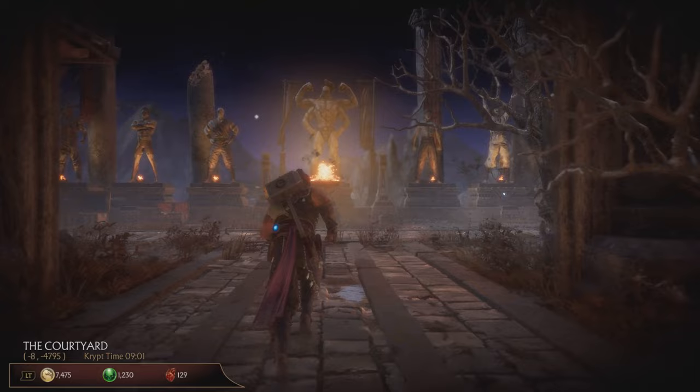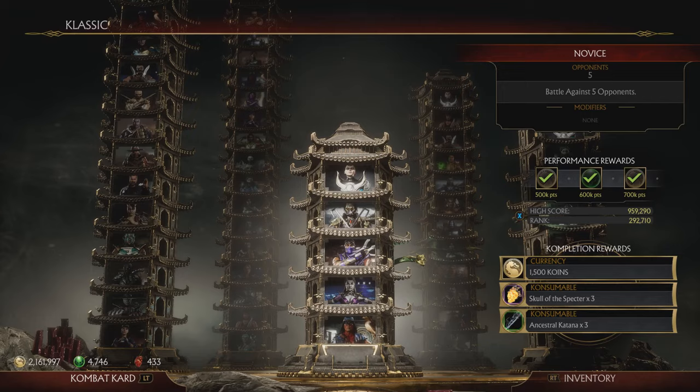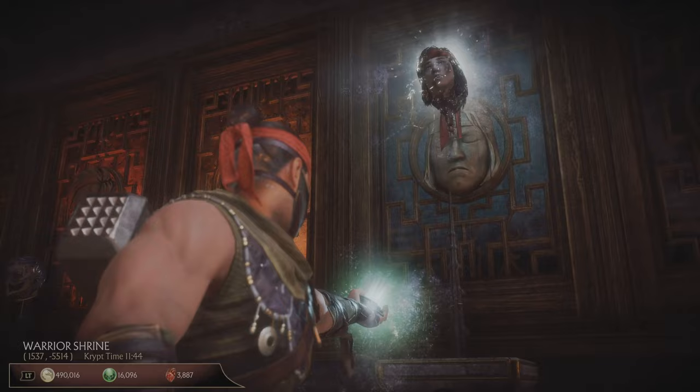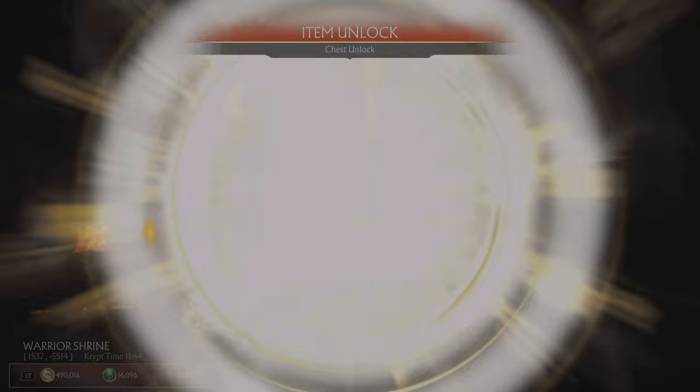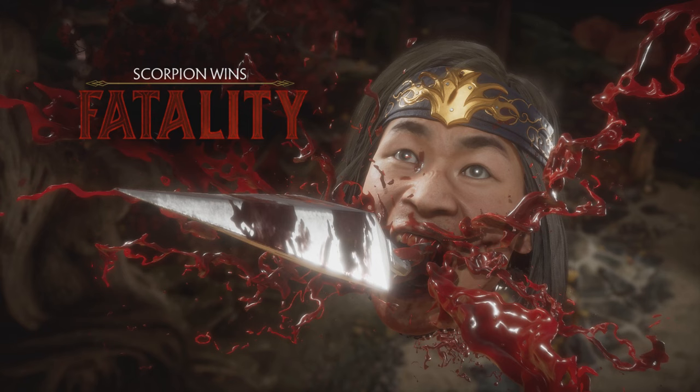As you can see, there is a row of chests — the severed head chests. In total there are 25 of them, and to get one you have to do 25 fatalities in the towers. So for example, if you want to get Liu Kang's head, you have to do 25 fatalities on Liu Kang. You can pick any character as long as you do the fatality on Liu Kang. Just so you know, brutalities don't count and it doesn't work when you grind it locally. You have to do them in the towers.